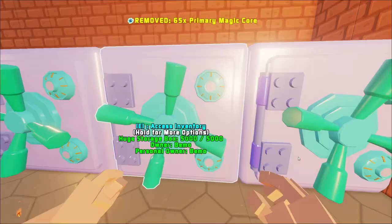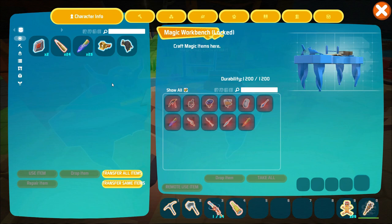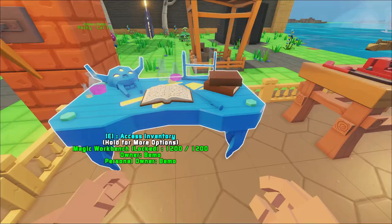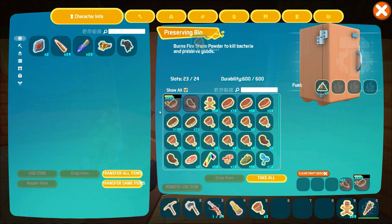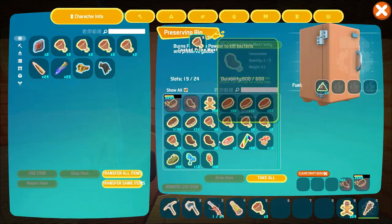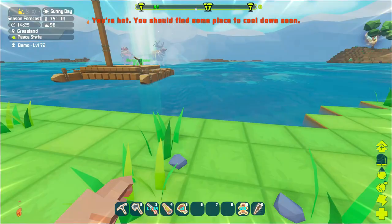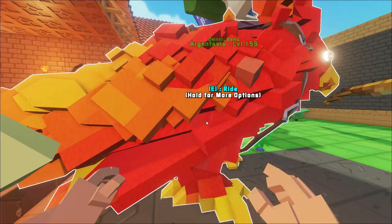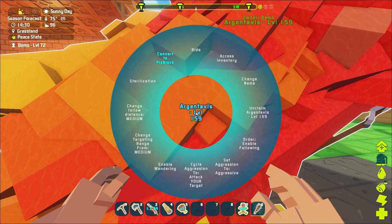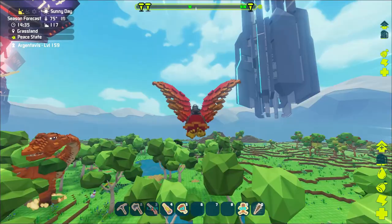Let's get all our ammo — 25 shots. I'm going to leave the regular bullets in there for now. Last thing we want to grab is some food — we'll take some cooked prime meat, a few stacks, and some water. We'll head out and fly over there on the argentavis. I found out you can convert it to a Pix block and put it in your inventory — just make sure you take your saddle off first or else it'll drop.